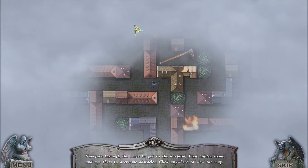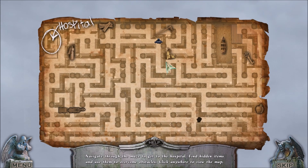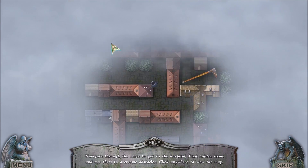I'm in a maze puzzle. I need to find items — like a fire extinguisher to put out the fire so I can grab the cane. Oh, there's a fire extinguisher. How do I get to it? I don't think I can.